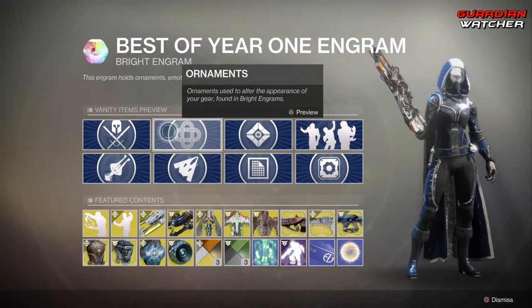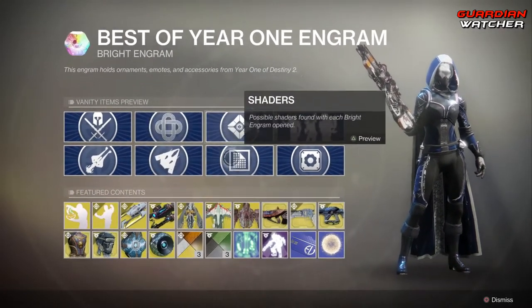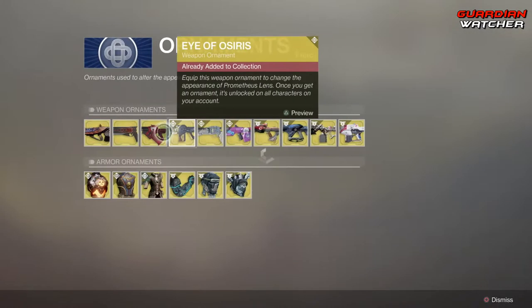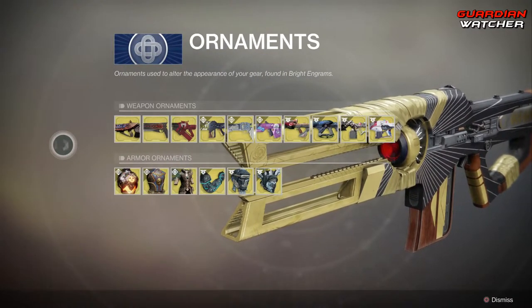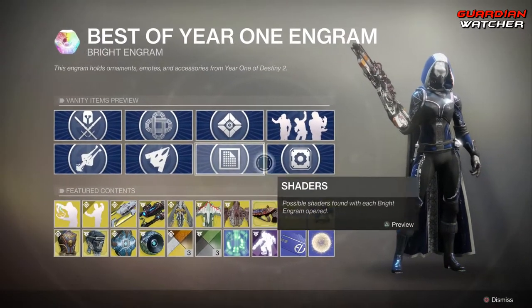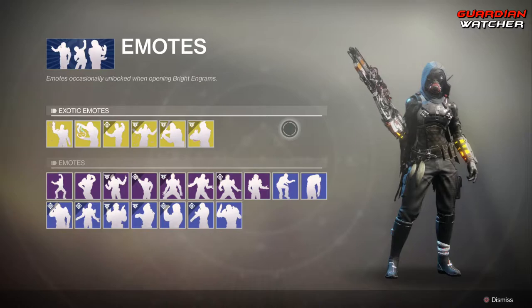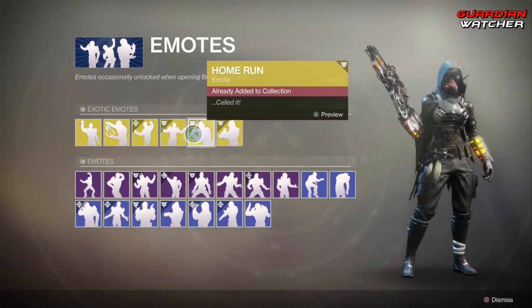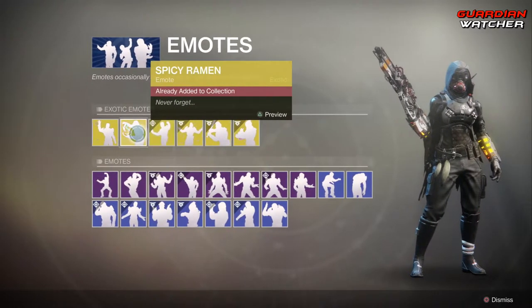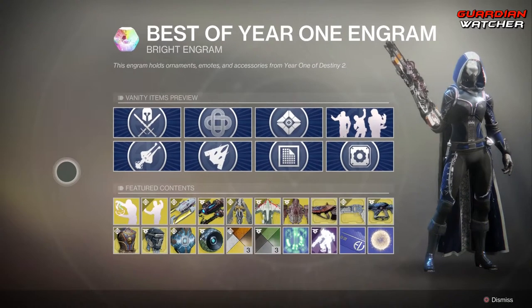And this is literally all year one stuff. I'm not entirely sure if this is actually worth it, even looking at it. Let's go ahead and look at the ornaments real quick. Yeah, this is literally 100% all year one stuff. So if you didn't get it in year one, you have a chance to get it now. Emotes include Popcorn, Home Run, Curtain Call, Selfie, Spicy Ramen, and Salty. This literally is all year one stuff.